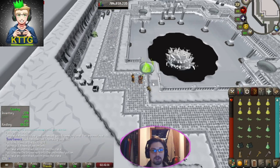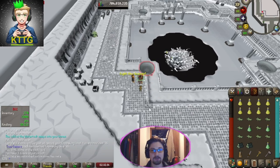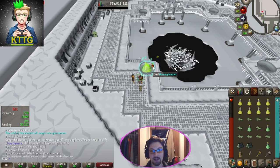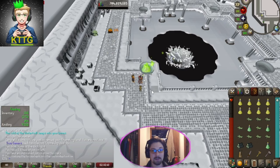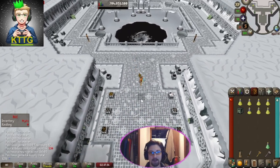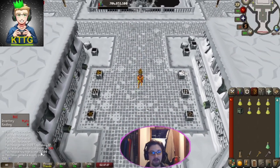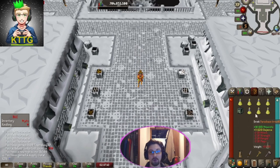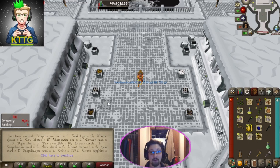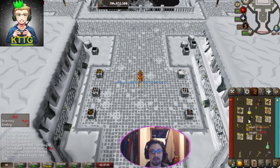I thought I was recording, true gamers, but as you can see in the chat box we just got 96 Firemaking, leaving us with three levels to go. We just finished our fifth solo Winter Todt run with 14,500 points giving us a full 28 rolls again. Unfortunately no new collection log item, but we did manage to get two more Bruma torches and the Warm Gloves.